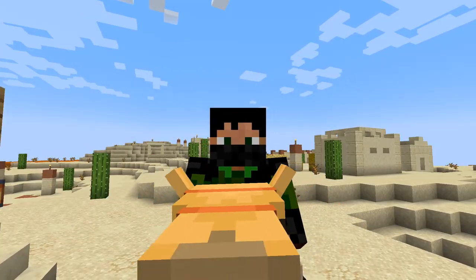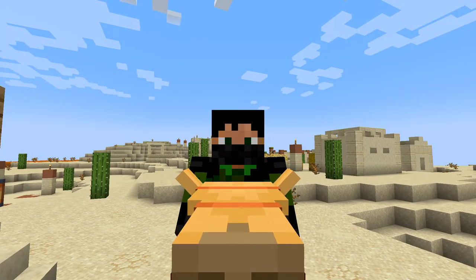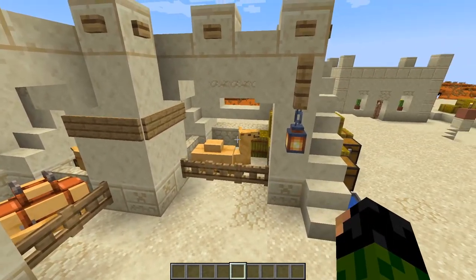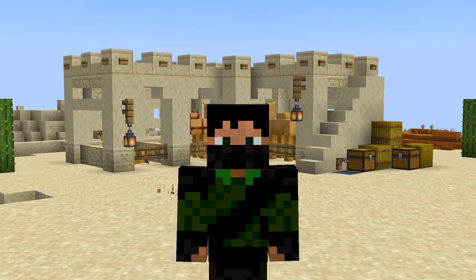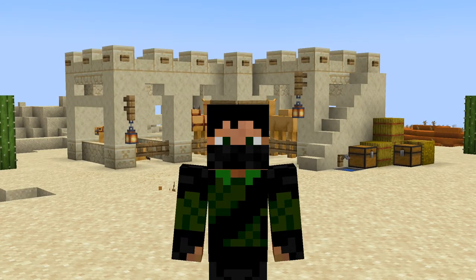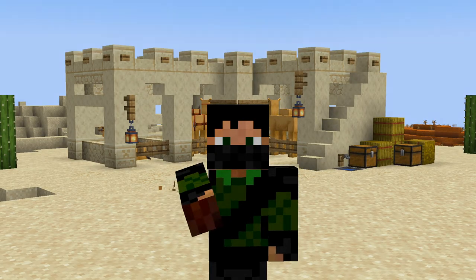Watch for the ear waggle — he's gonna do it. Any second now... oh my goodness, is that not the cutest thing ever! Well I think it's safe to say these guys are feeling very at home in their new stables. So there we go everybody, that's gonna do it for the video. I hope you enjoyed watching and I hope you enjoy riding around on your camels in the Trails and Tales update — I know I certainly will. Thank you for watching and I'll see you next time. Bye for now.